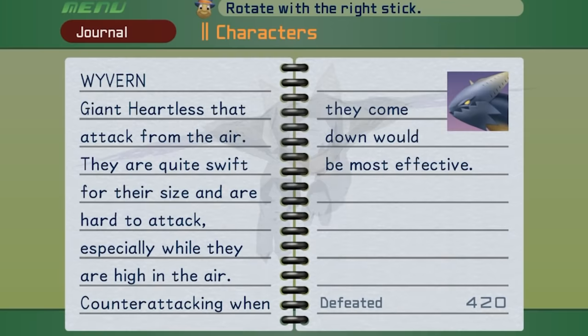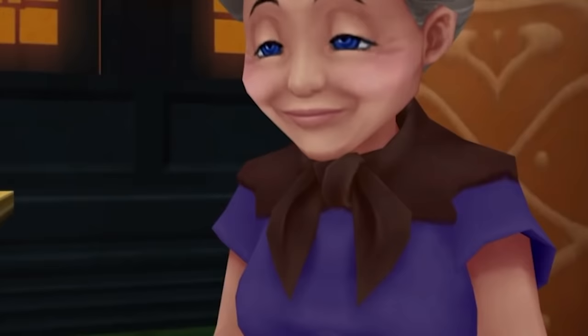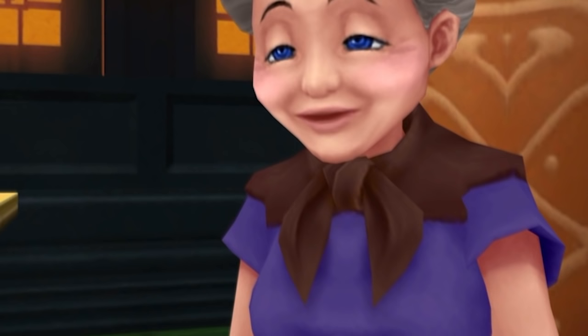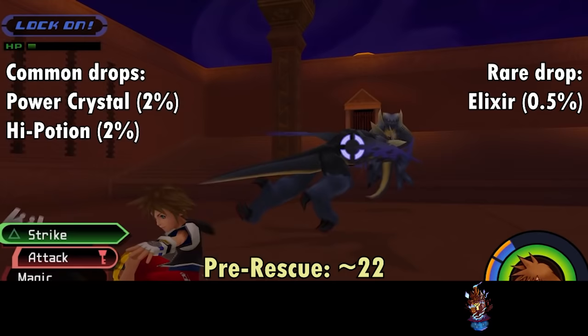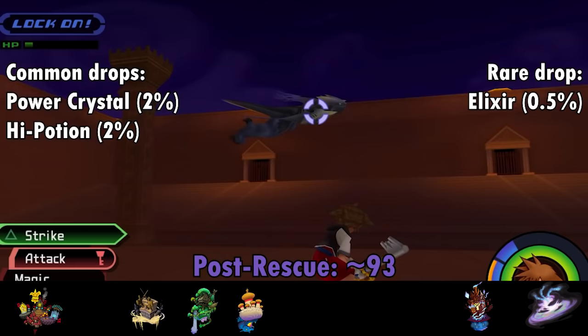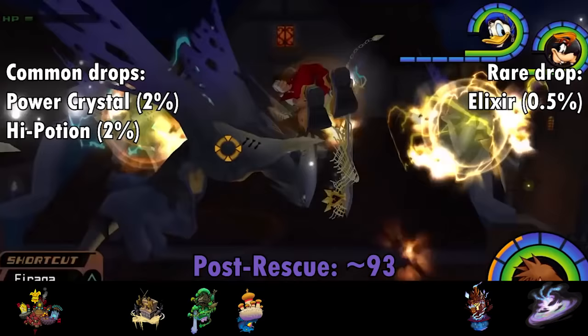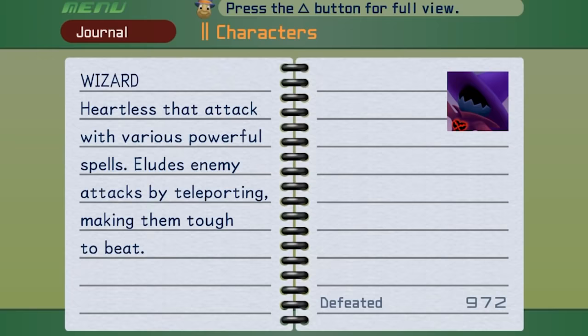Next is the Wyvern — big rude birds of prey, attacking with a dive bomb, a corkscrew aerial attack, and kicking you in the face over and over. They'll also fly way out of your reach, so consider Fira or Thundaga in return. Wyverns drop the Power Crystal item at 2% per kill. You can find seven in the Entrance Hall during pre-rescue, and 20 in the Second District of Traverse Town during the post. The last of the Hollow Bastion ground troops is the Wizard — to Donald as the Defender is to Goofy. Wizards have access to fire, blizzard, thunder, and even gravity magic, absorbing the first three and immediately retaliating with magic of their own.